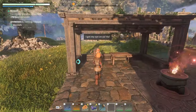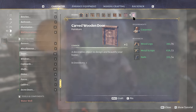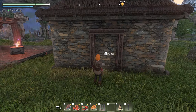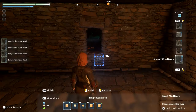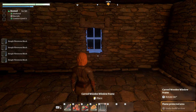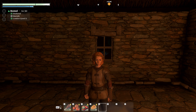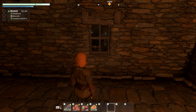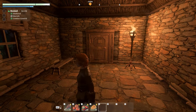You can craft windows, doors, lights, and other decorative elements at your workbench or with the carpenter. Remember that these items don't automatically carve out the necessary spaces in walls — you'll need to prepare openings beforehand to ensure they fit seamlessly into your design. Placing windows and doors is straightforward: add them to your toolbar, select them, and position them where you want. If you're not satisfied, simply aim at the item and pick it up to remove it.